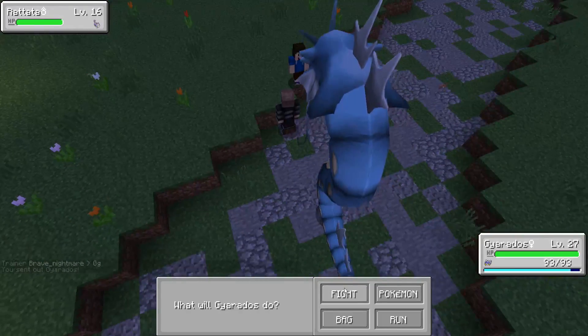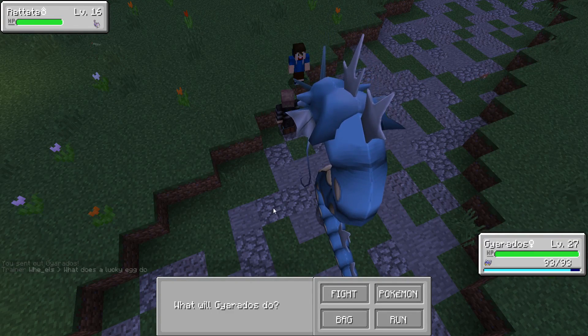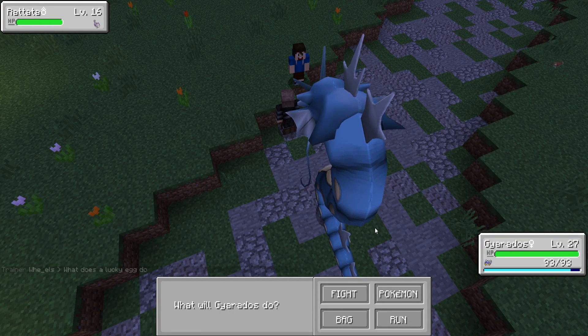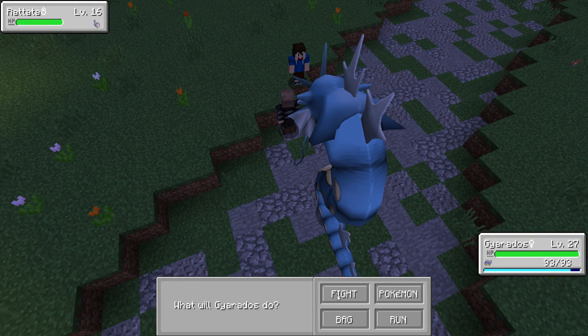They're between level 8 and 16 so the higher the level, basically the more money it gives. The way it works is there's a base price of 20 and you multiply that times the average level of the NPC's pokemon. But for each NPC the base price changes, so it's kind of complicated. Basically Youngsters give you a few hundred bucks, so let's go ahead and try to defeat him.